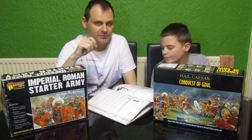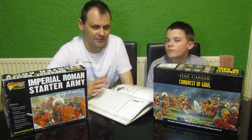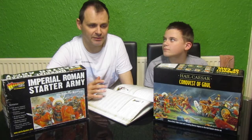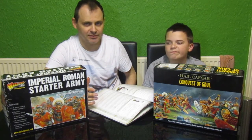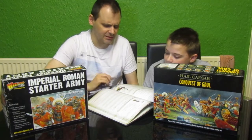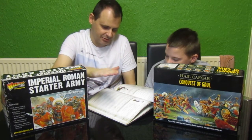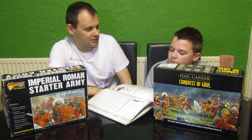One army we had problems with was the Parthian army. We only have a small Parthian army so far. Unfortunately in the rules they have no options for elephants, and it's really based entirely on cavalry, whereas the Parthian army was the successor to the Persian army and they had large numbers of troops and thousands of elephants. They were well-trained elephants — each elephant would be trained to execute people by stepping on their head and crushing it to death.